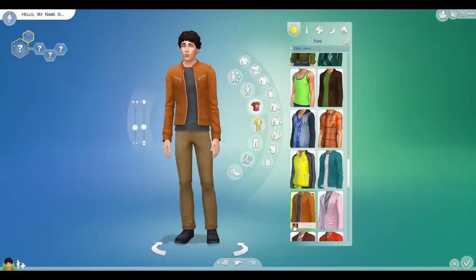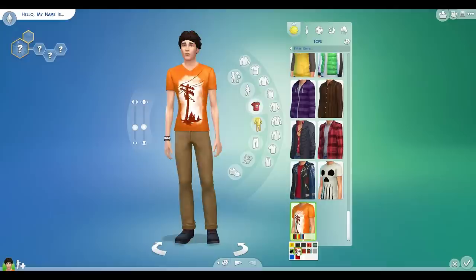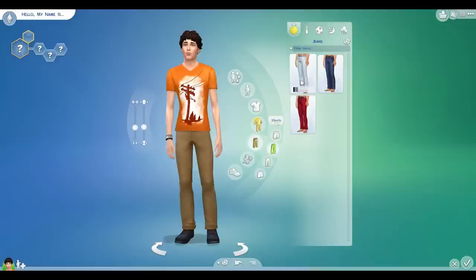This might be okay actually - that one there? It's not very bright orange though. Oh, check these ones out - these look kind of cool. I could have this. We have a random electricity pylon - let's have a random electricity pylon on! And now let's go do my bottoms. Actually, this is quite good - this is kind of like Stampy Cat. That's kind of like my white belly that I have in Minecraft. This is good, I like this.